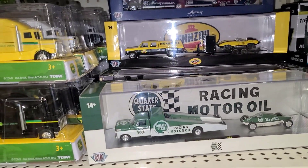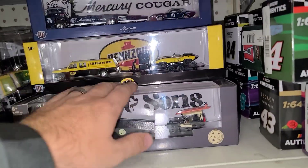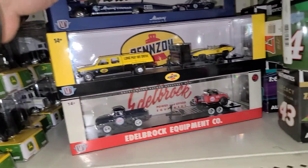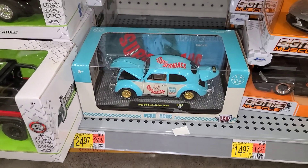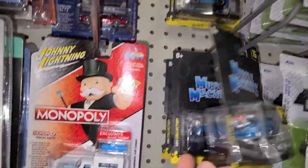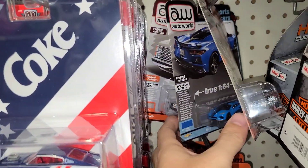Keeping on moving through - some Maui and Sons Corvette, some Edelbrock Equipped, Plymouth, and two Thumpers. We still just got this one same large M2 down here. Let's crack into some of these Muscle Machines - looks like all the Mustangs. We've got some decent Auto World.